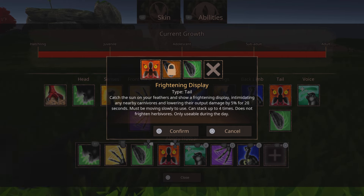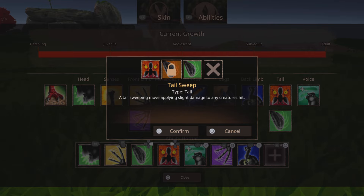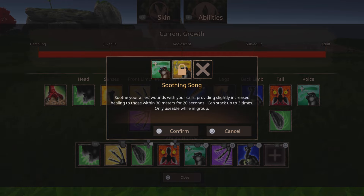Now what you're going to want to equip is Frightening Display — this is very good if you're in groups. And then also you're going to want to equip Tail Slap. Tail Slap gives you a slight boost and it's not that much damage, but it's still very good. For the last slot, I'm going to pick Soothing Song — it can heal, and these days you need to heal to win.